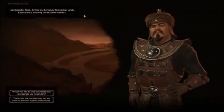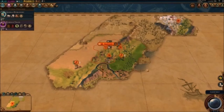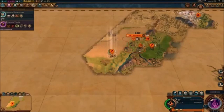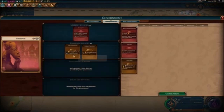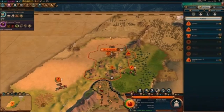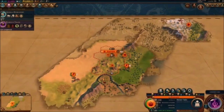Genghis Khan himself shows up! He's actually discovering us — so we have two Mongolian empires. We unlock Foreign Trade Civic, allowing trade routes. I immediately buy a trade route. We meet Genghis but don't know exactly where his cities are. I tell my units to sleep until Animal Husbandry is done.